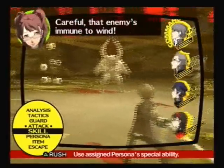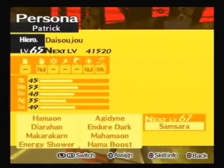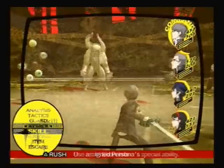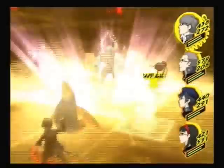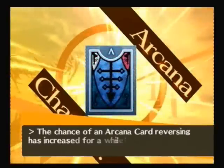Player advantage is good and we have easy-to-kill enemies. That enemy's immune to wind! I could just let Naoto do this, but let's see if Daisojo can get a kill. Daisojo does have Mahama-on, and he also has Mahama-boost, which I was not aware he had. It's really easy to wipe the field of enemies if you have Mahama-boost combined with Mahama-on. The chance of an Arcana card reversing has increased for a while, so I'm going to pass on that one.